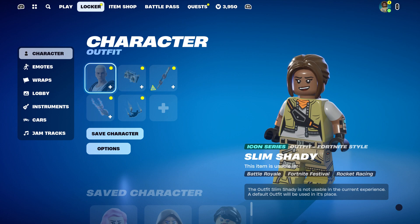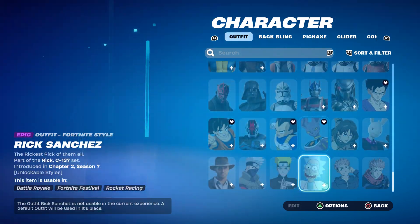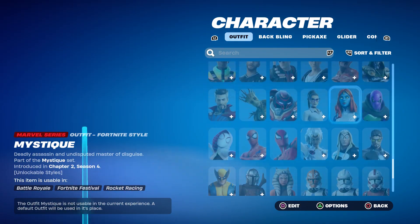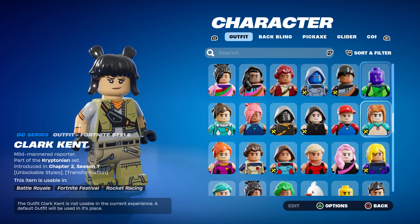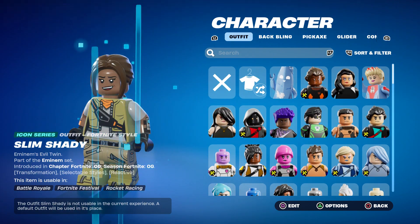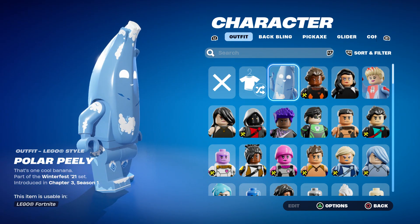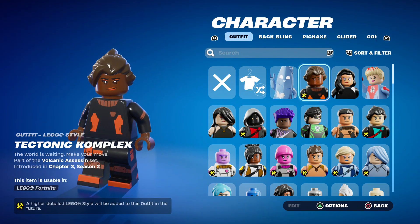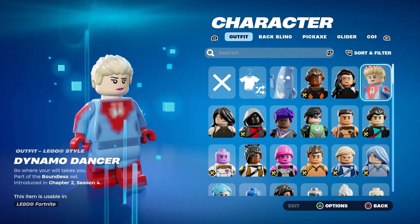We're going to go to the locker. Just to let you guys know, Eminent does not have the Lego skin — he doesn't have it. The majority of these characters here, they don't have it. But as you can see, these are all the Lego styles that you guys can actually rock, including Peely, and it's only the one that you have.